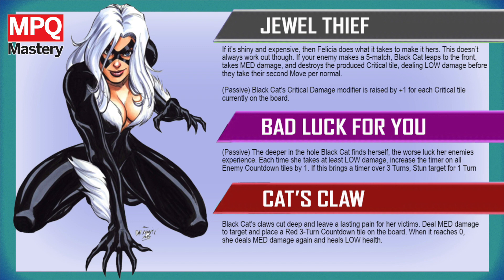If it's shiny and expensive, then Felicia does what it takes to make it hers — it doesn't always work out though. If the enemy makes a five-match, Black Cat leaps to the front, takes medium damage, and destroys the produced critical tile, dealing low damage — but the other team still gets their second move after a five-match like normal. Passively, Black Cat's critical damage modifier is raised by plus one for the number of critical tiles currently on the board. That passive is designed so that any time you make a critical tile, it ups the damage she'll do when you match it — she's all for having her own jewels; she just doesn't want her opponents to have any, so she'll steal theirs.